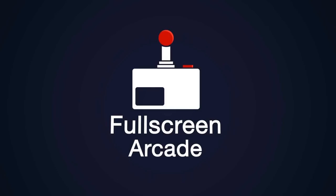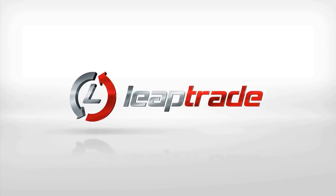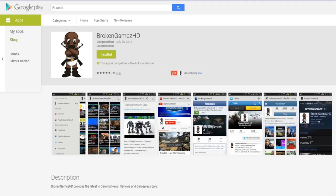If you're looking for a great YouTube network to join, apply for Fullscreen with the link in the description. To trade your games in for a better value, use LeapTrade.com and use Broken Games HD as a referral. Download the Broken Games HD Android app to keep up to date with all videos and social media.